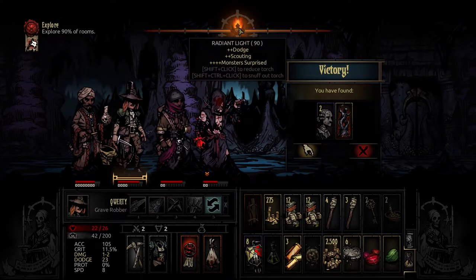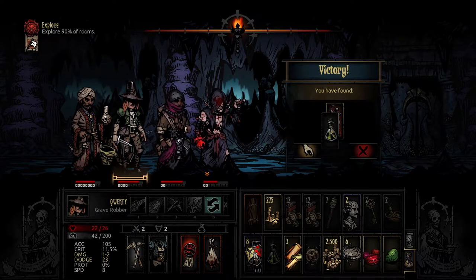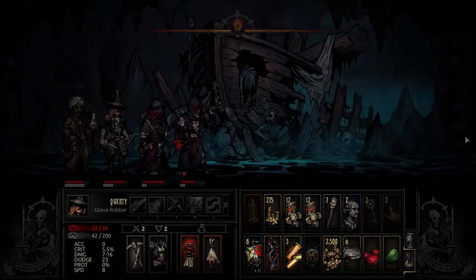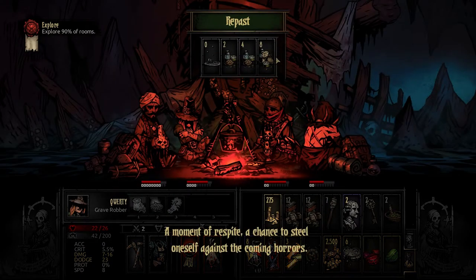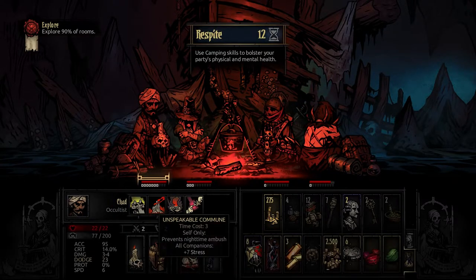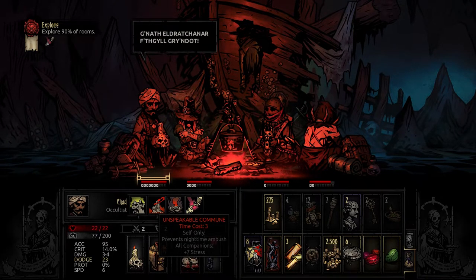We got some high value stuff here. Hopefully we won't need it. Hopefully there's no one in here so I can get rid of some stress. Thank goodness. We're gonna eat a very good meal. "A chance to steel oneself against the coming horrors." First things first — Unspeakable Commune, so we won't be ambushed.